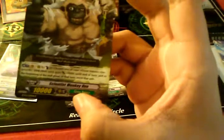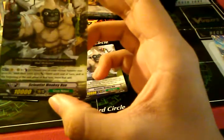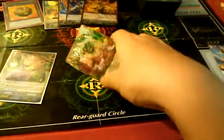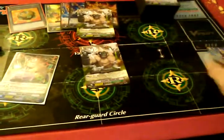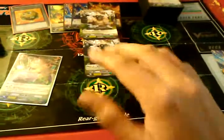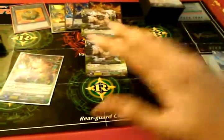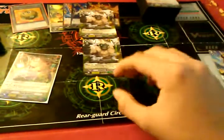Scientist Monkey Roo — Counterblast 2, choose one of your Great Nature rearguards, it gains plus 4,000, at the end phase retire it. This is what I did — since this is an ACT skill I could activate it more than once. Counterblast 2, plus 4,000 — Stamp Seed Otter, Counterblast 2, plus another 4,000 — 10,020. Intellimouse plus 4,000, Intellimouse again plus 4,000. So he's at... let me try to do the math: 10, 14, 16 — it's 22 by himself.